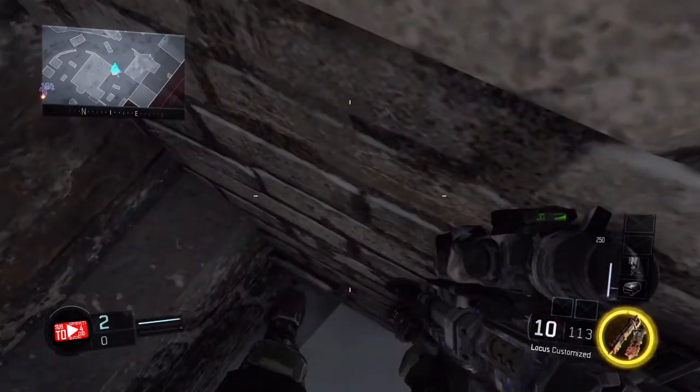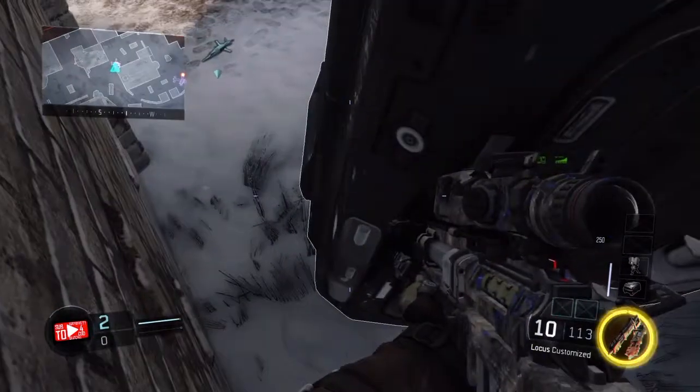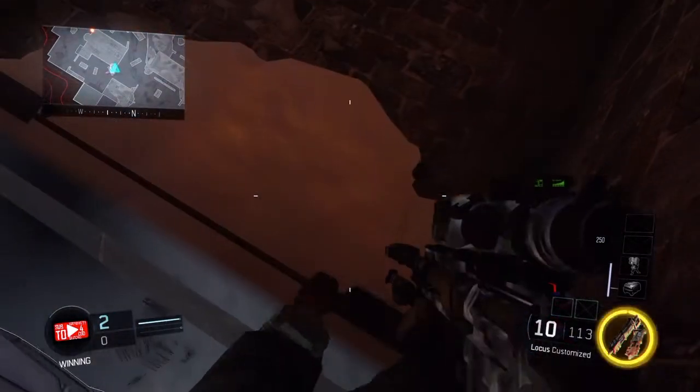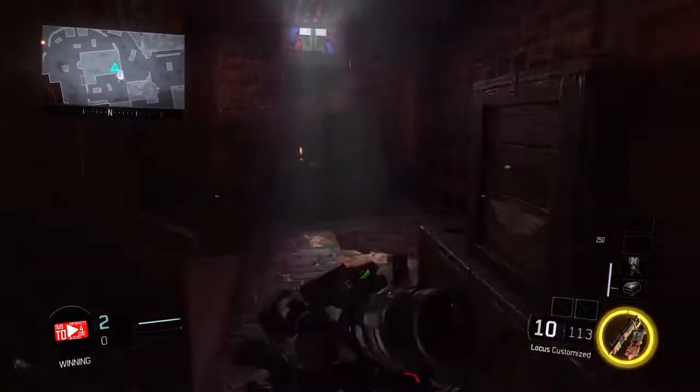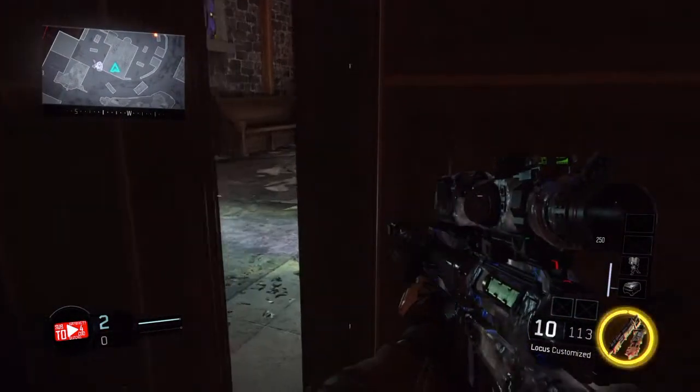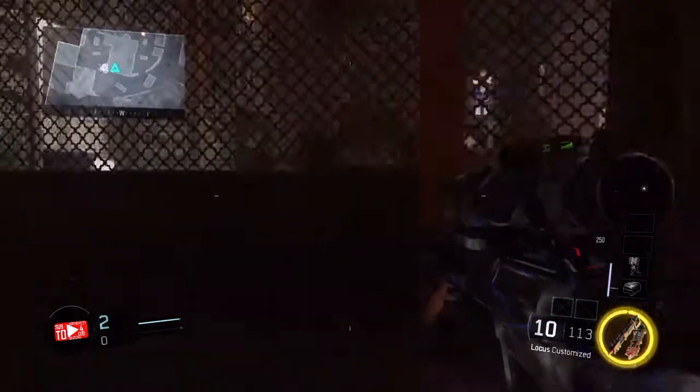Place it exactly how I'm placing it, then wait for it to drop. Once it does, you should be kind of glitched through the wall. Now here's where you have to be careful — you want to push forward and do the pause glitch, which allows you to glitch through the wall.